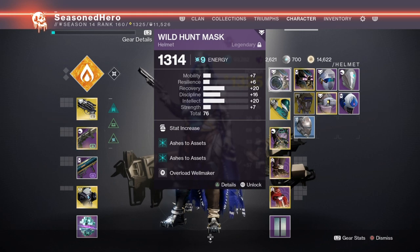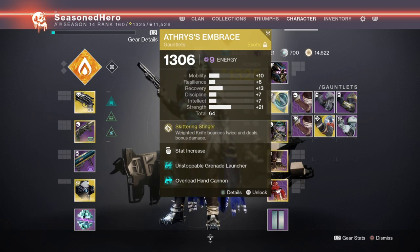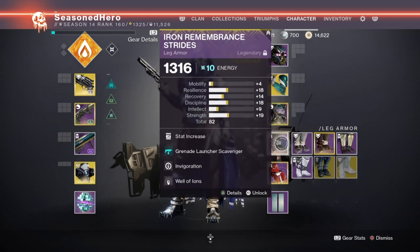For mods: Head has Discipline, Ashes to Assets, and Overload Well Maker. Arms have Minor Discipline, Unstoppable Grenade Launcher, and Overload Hand Cannon. Chest has Resilience, Concussive Dampener x2, and Elemental Ordnance. Legs have Strength, Grenade Launcher Scavenger, Invigoration, and Well of Ions. Cloak has Dynamo Finisher and Breach and Clear.